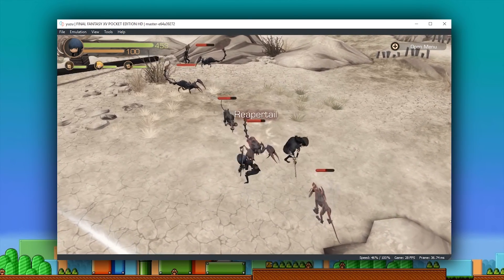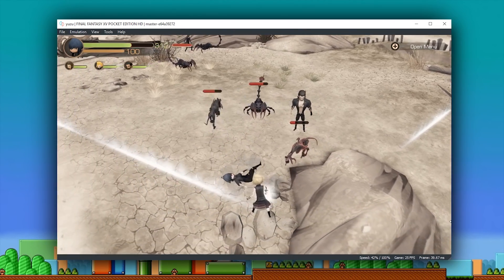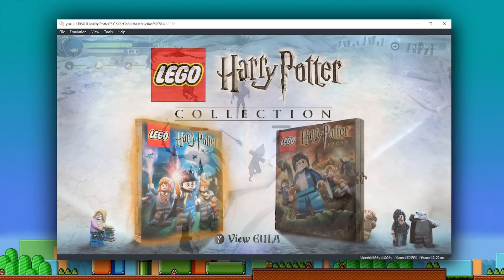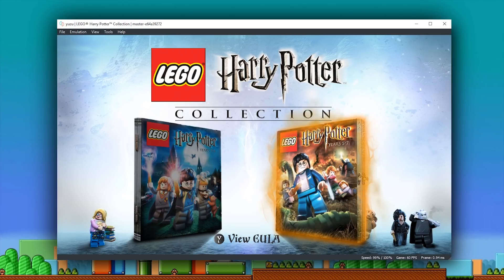Let's move on to our next title — one that I myself would consider absolutely essential buying for the Nintendo Switch — Lego Harry Potter: The Collection. With this game we have another title that is recently booting, though I wouldn't exactly consider it fully booting. It generally just comes to the screen where you're able to select between years 1-4 and years 5-7. Unfortunately, selecting either of those year categories is just going to softlock and crash the emulator.